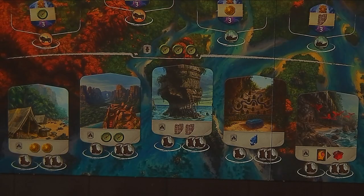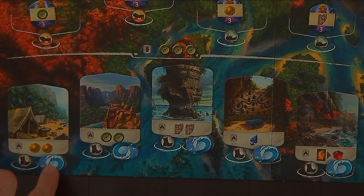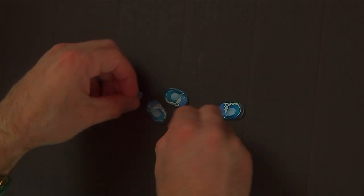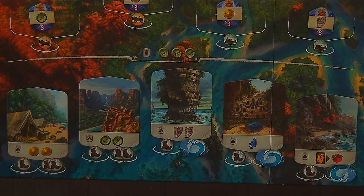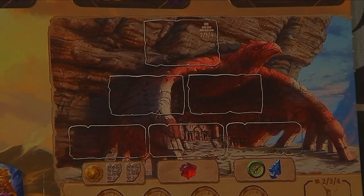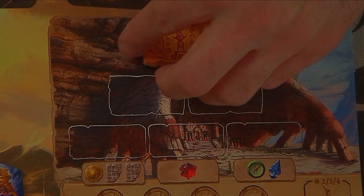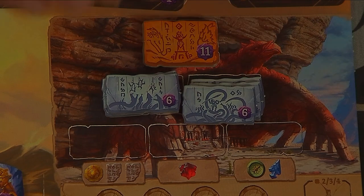Then place another idol tile face-down on all the sites in the level two region. In a two-player game, place blocking tiles on all the two-boot spaces in the first region. In a three-player game, shuffle up the five blocking tiles, reveal three of them, use them to block the spaces indicated, and return the other two to the box. In a four-player game, you'll not need any blocking tiles. Stack a number of eleven-point temple tiles equal to the number of players in their corresponding space.